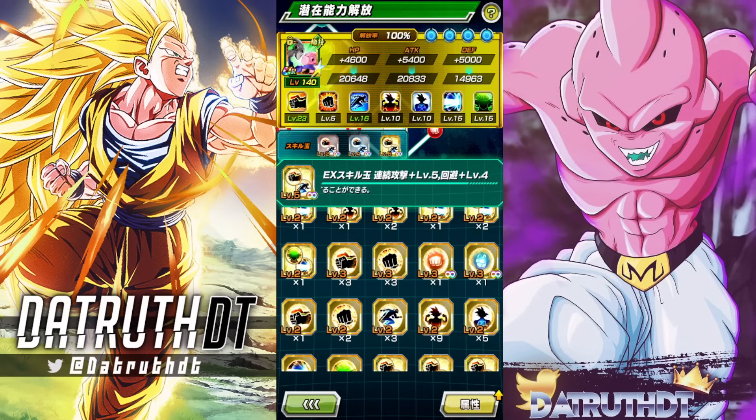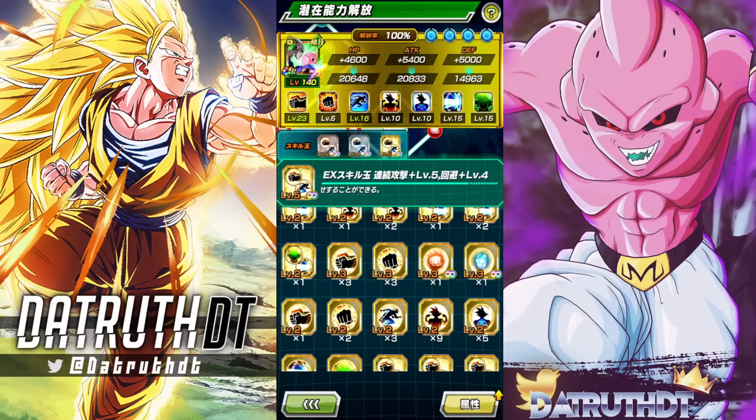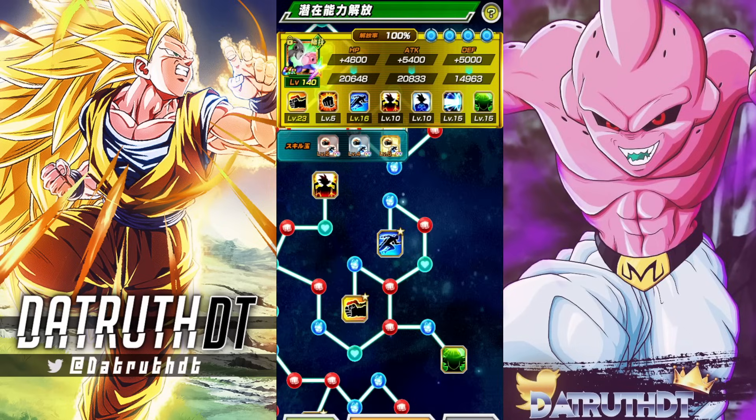That 900 defense isn't going to make up for my gold equip being five additional and four dodge. This should be higher than 900 — if it was like 2000 I would seriously consider it, but five additional and four dodge is a lot of crazy value. I'm going to go with this.